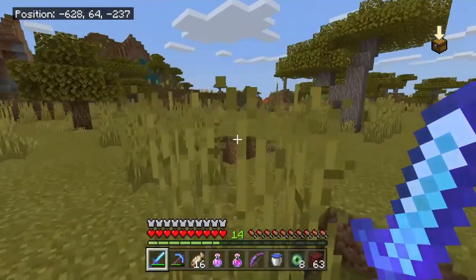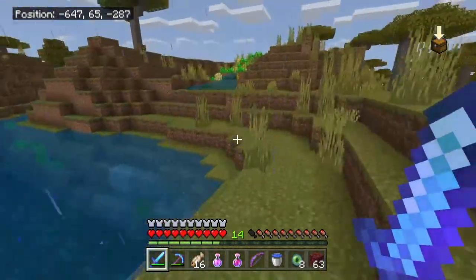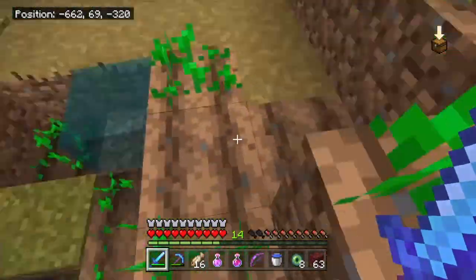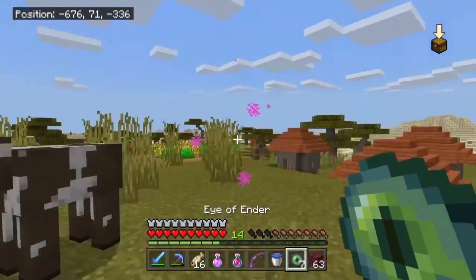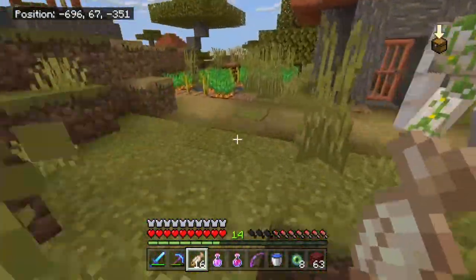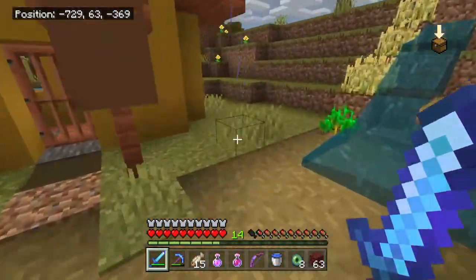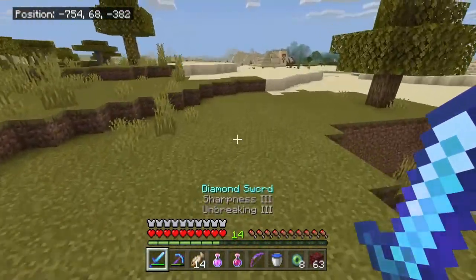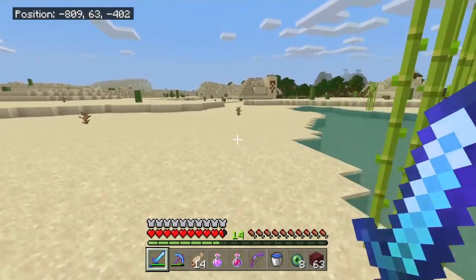There's another village out this way. I have a really good feeling the stronghold could be at this village right here. It might be an abandoned village because of all the water - this farm is glitched out apparently. The village is actually active though. I'm gonna throw an Eye of Ender and it's still leaning this way, so that means it's not this village - we gotta go farther out. There's a temple over there too, might have to go explore that.